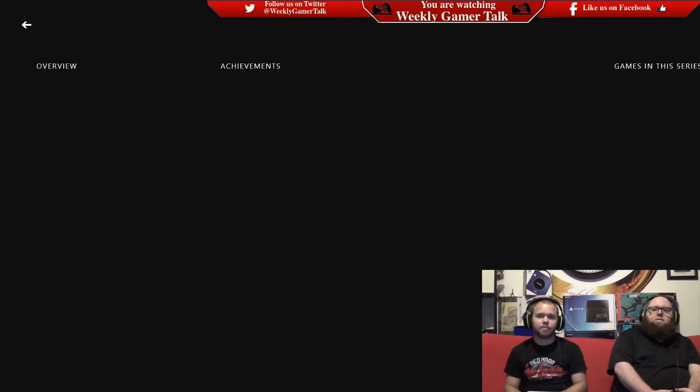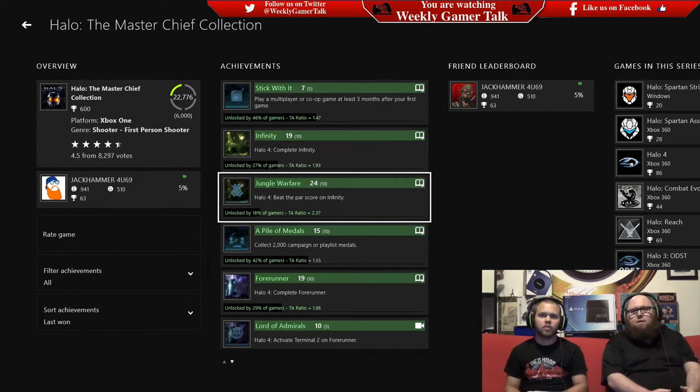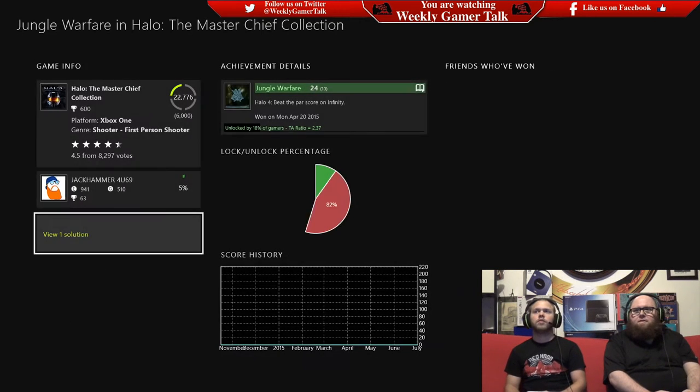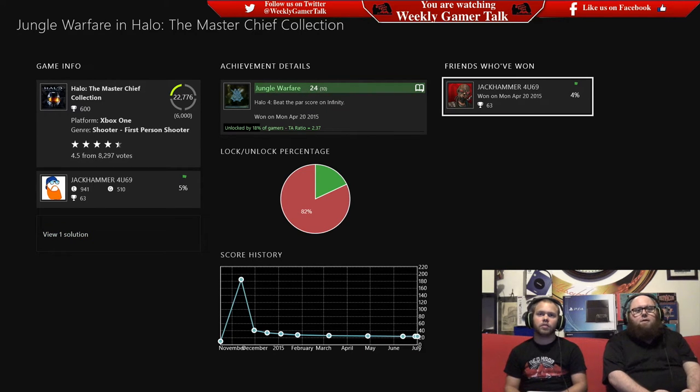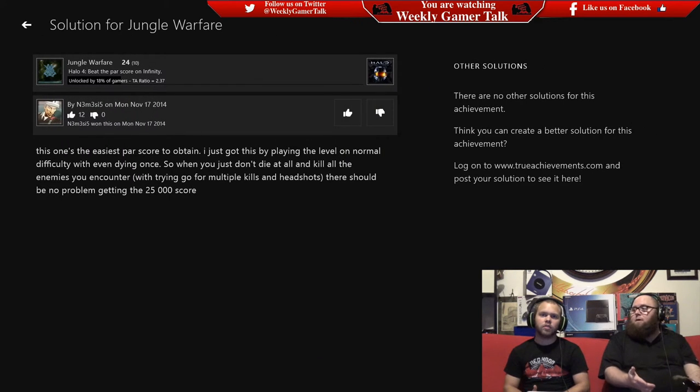Yeah, definitely. As you all can see, I just clicked on Halo Master Chief Collection. You can choose any of the games from your library. Say you don't know how to get a certain achievement — you go straight to the game from the app. Let's say you wanted to get Jungle Warfare and you weren't sure how to get it. You go ahead and click on it, and then you can see friends who have already gotten that achievement. Then you click on View One Solution, and that is the description of how you get that achievement. It's really cool — instead of having to go online searching. I know psctrophies.org — there's an Xbox equivalent, if I'm not mistaken. I've never used it for 360, but I've used it religiously for PS3. As great as that website is, having it built into the system is awesome.